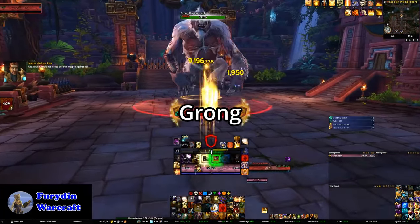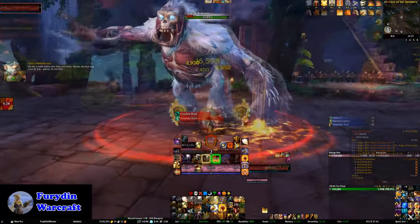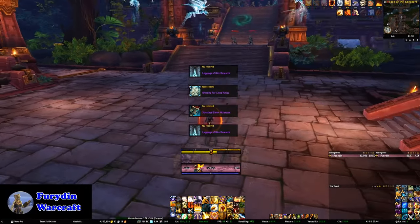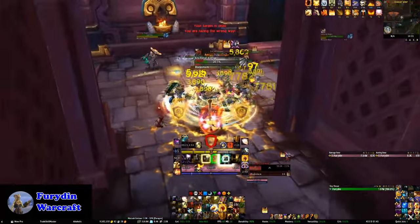The next encounter, which is Gron, is a very straightforward encounter. Just focus Gron down and kill him as quickly as you can. You can safely ignore any of the adds that spawn and just focus on the big gorilla.